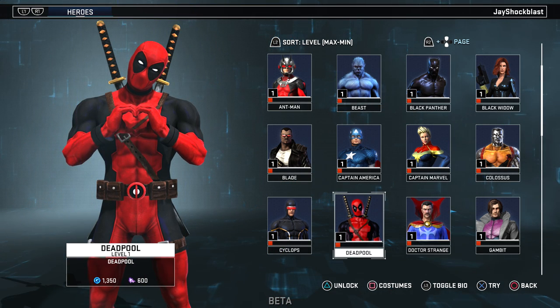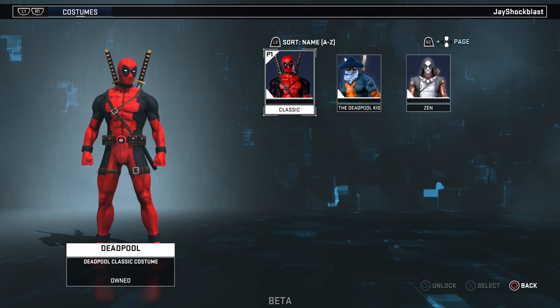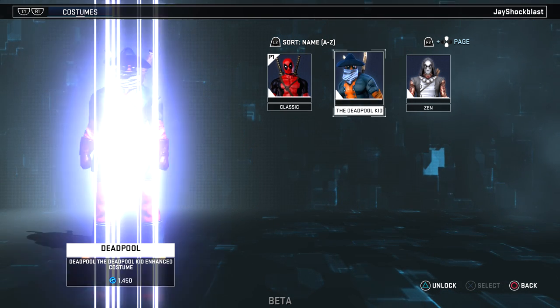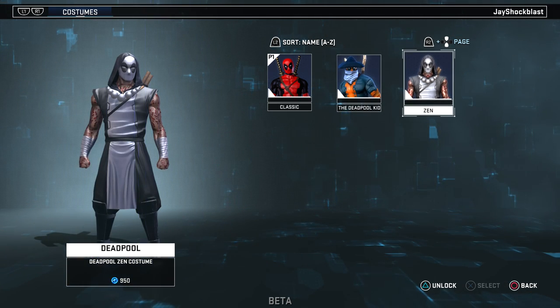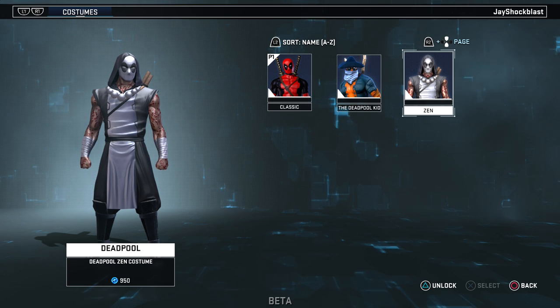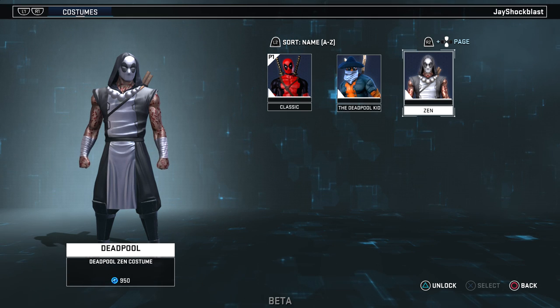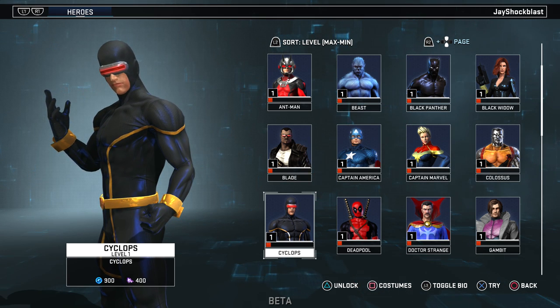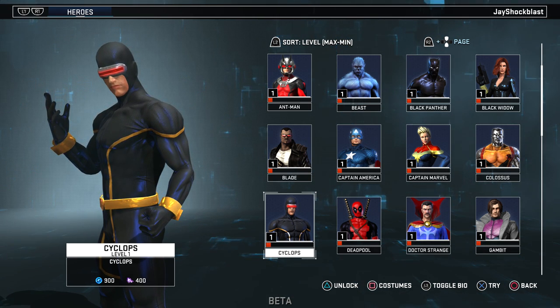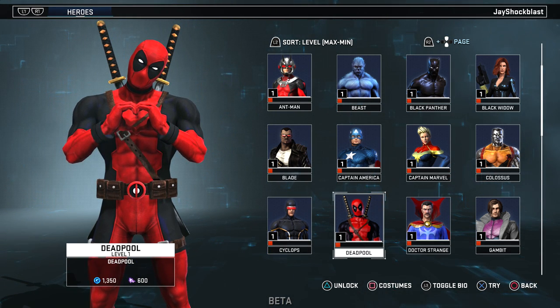Oh man, my man Deadpool — love what they've done with his costume. He comes with three costumes available: the Deadpool Kid, which is an enhanced costume, and the Zen Pool costume. There'll be no time before he has a million more costumes. Note that Deadpool costs 600 eternity splinters — he's one of the more expensive characters.